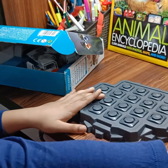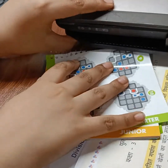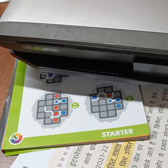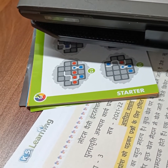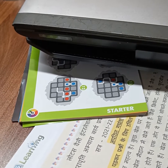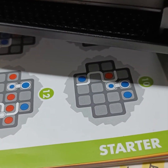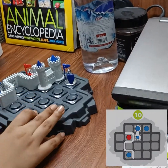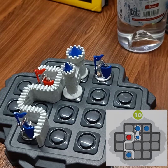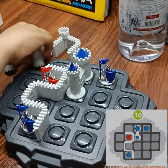Now let's do puzzle number 10. So I'll just do it like this. You have to keep this like this, like this, and like this. Then you have to put it like this and like this. I'm going to give you 10 seconds — your time starts now. Take a closer look.